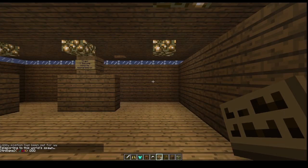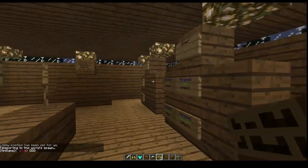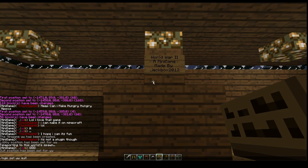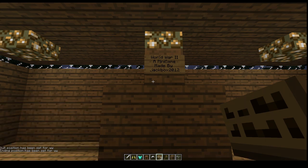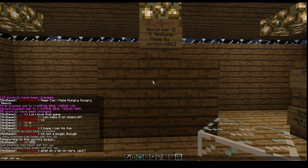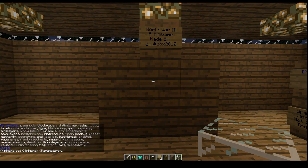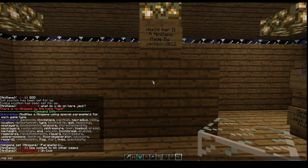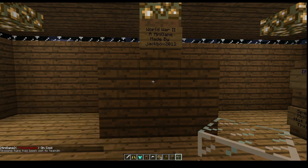Now that we set the plugin, we're going to go to the spawn. I'll show you how to do the signs, and now we're going to set the quit and the end. Now we have to set the type of the game — set type. For this case it's going to be team deathmatch, because we're going to have teams.